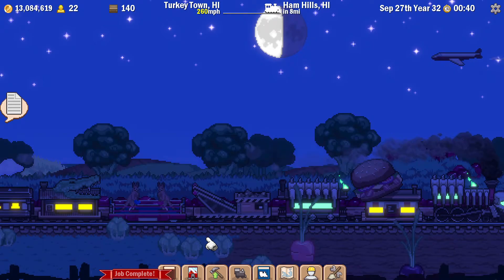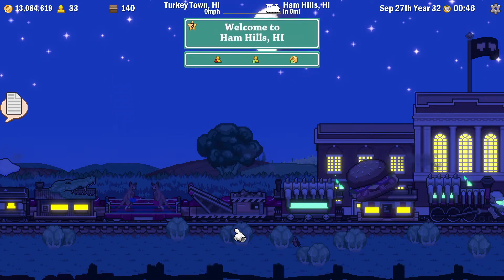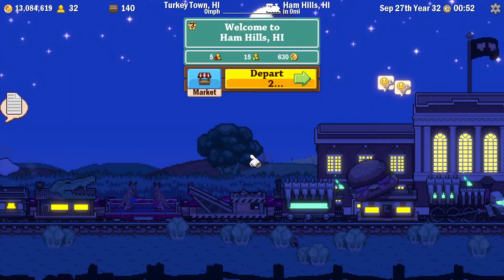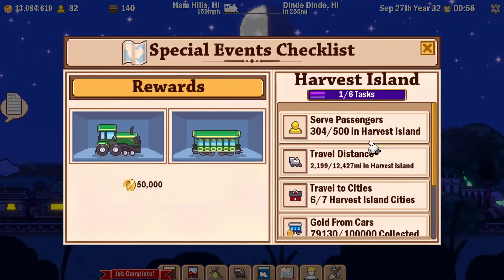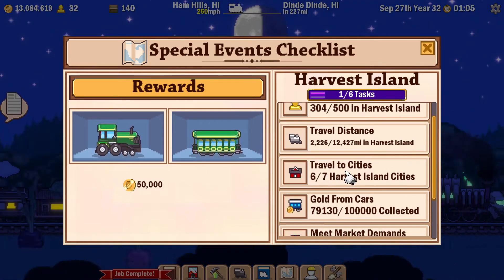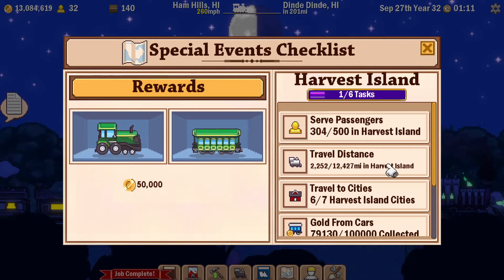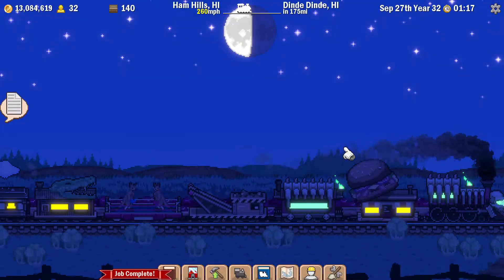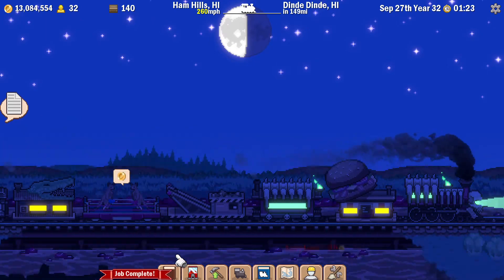Going back through Ham Hills. I'll leave the sweet potatoes at least for now. I've got five more tasks to complete - I should complete the travel to cities pretty shortly. Collecting gold from cars shouldn't be too difficult. Serving passengers and travelling the distance is going to be the one that takes the longest, as this is a small island and I've got to travel quite a distance around it, so I'll require a few circuits.